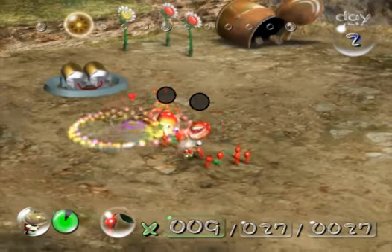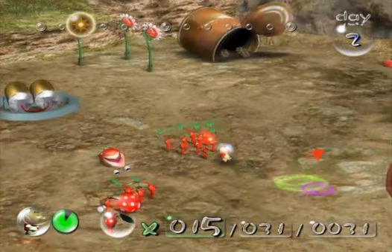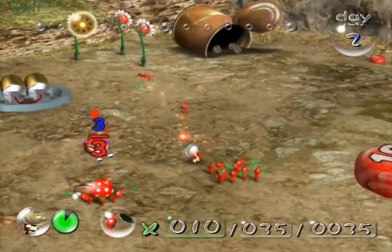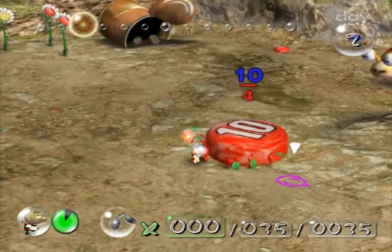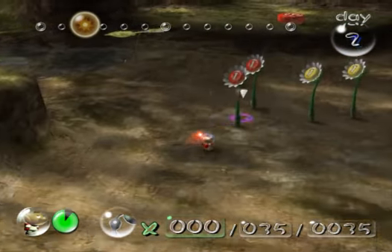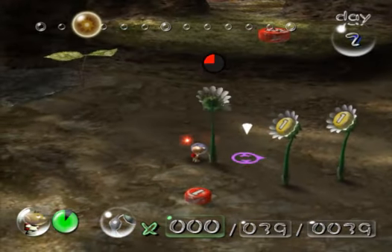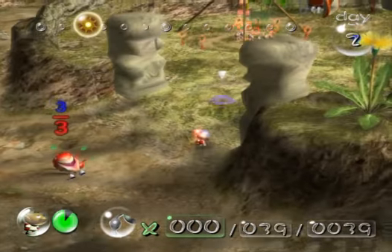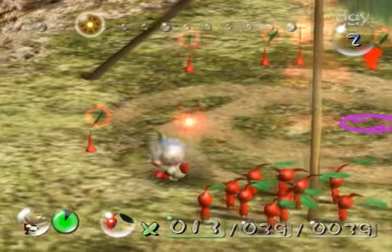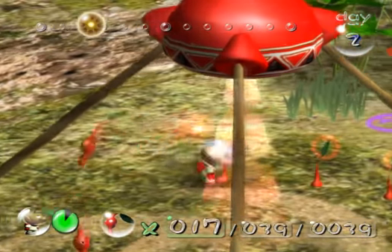I usually have better aim than this. If you aim correctly, you can actually kill these things in like one hit. So just enough — I can have 3 of them for each Bulborb. And then I can carry that 10 pellet back. We're already getting a pretty good start here. Take down these pellets here. This game is all about utilizing your time well enough so that you can maximize your army and just get everything done at the same time. While those Pikmin are carrying stuff back, I'm growing more Pikmin, plucking them so I can get stuff going.